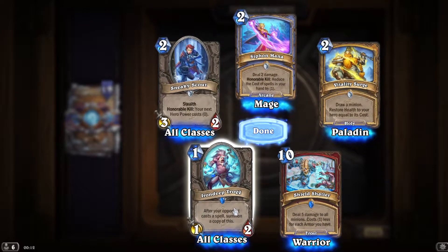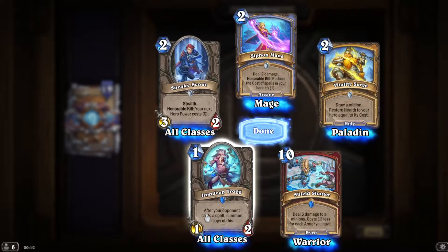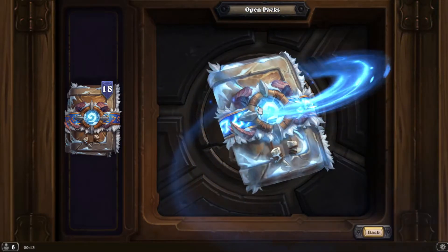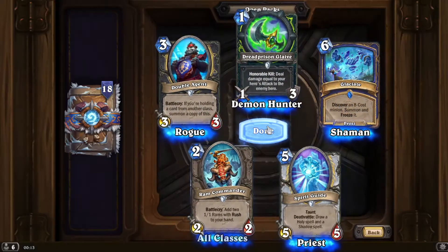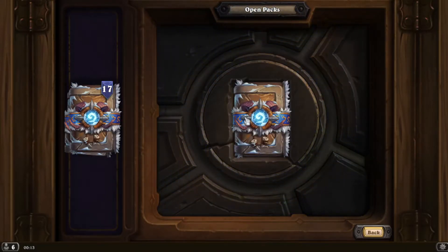Iron Deep Trog — after your opponent casts a spell, summon a copy of this. And that means if you buff it, as you see in the Buff Paladin or the Librum Paladin, it copies including the Librum itself. Let's finish off now.